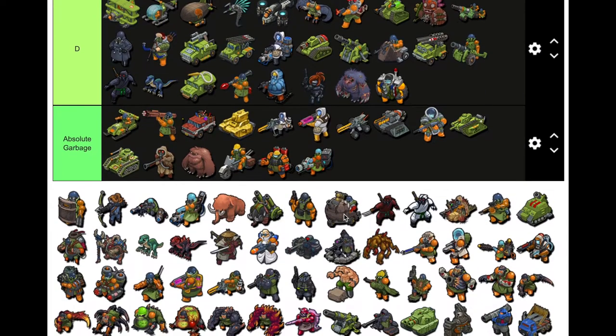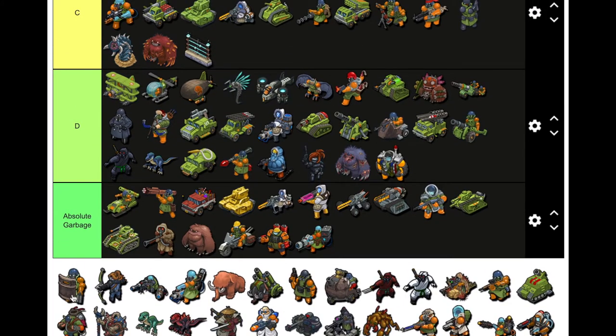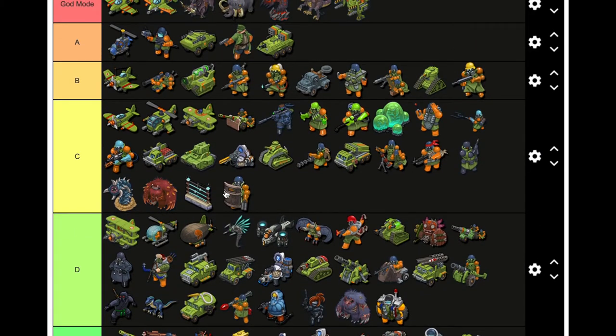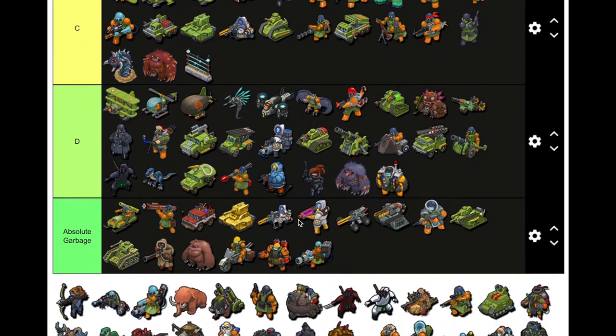These guys had good defense — the shotgun, you put them in the front row and use them as tanks. Probably B for sure. We might have a bias for some earlier units, putting them up high, but they were genuinely incredibly useful at the time.